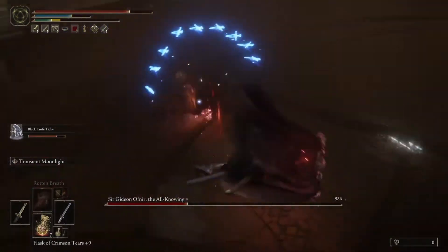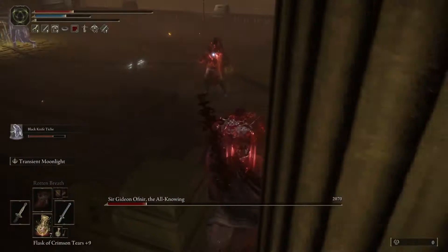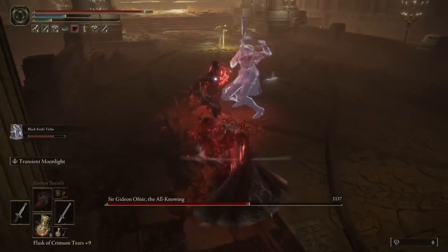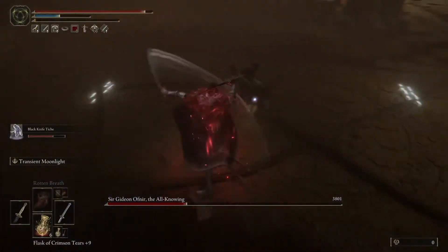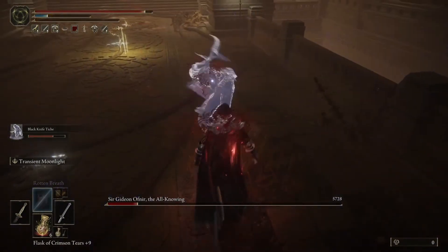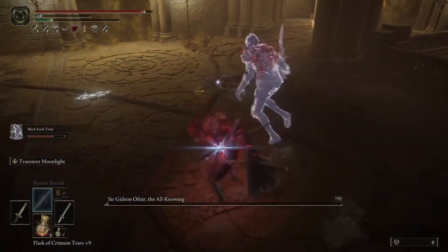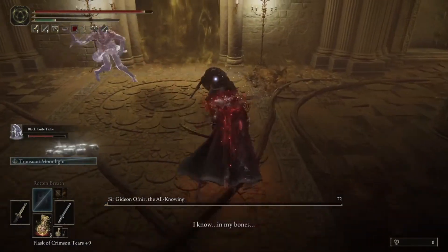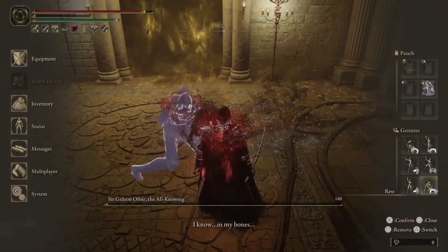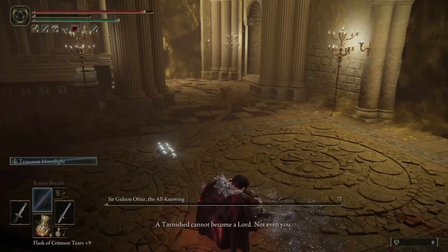Just make sure you're getting in his face and putting constant pressure on him. I do have the Black Knife helping me out there as well. Just keep pressuring him and do work on him — you can see his health dropping. I'm spamming Moonveil left and right. If you want to know how to get that or what katanas I'm using, there's a link in the description.